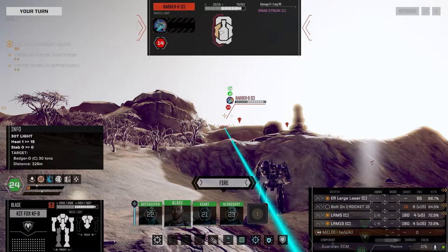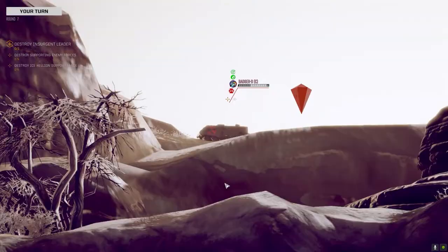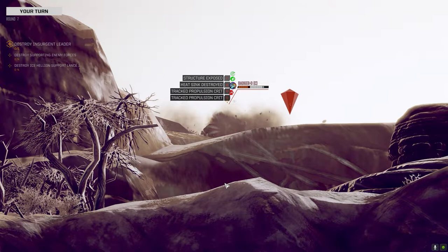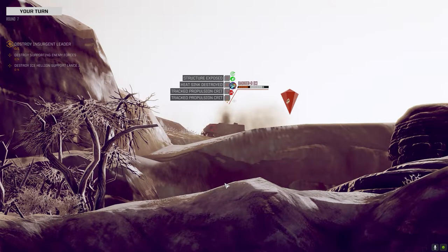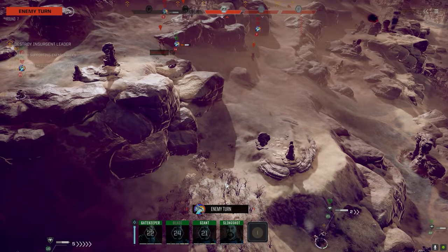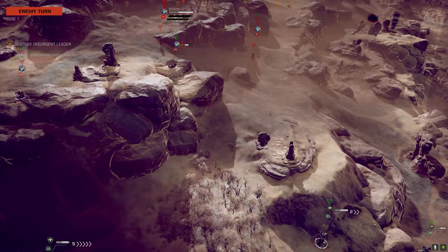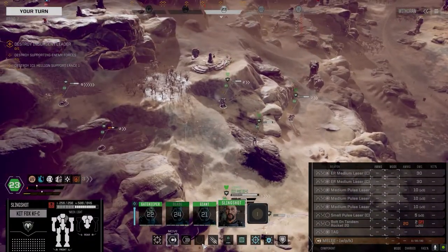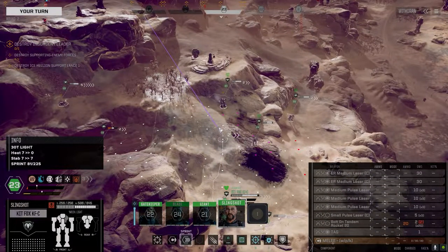I wonder if I should go with the incendiaries on this guy and see if we can kill him. Let's just fire this. Oh nice! Excellent. We would have killed him if I had put the rockets on. I want to save as much as I can for that Hunchback because it's going to be all or nothing. We're going to get one shot at it, and if we can't kill him in one turn or at least knock his ass down, he could shred us. Remember those are Ultra 20s - not AC-20s, they're Ultra 20s, so it's four shots he's going to take at us.